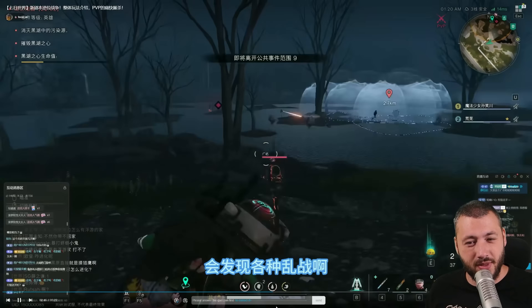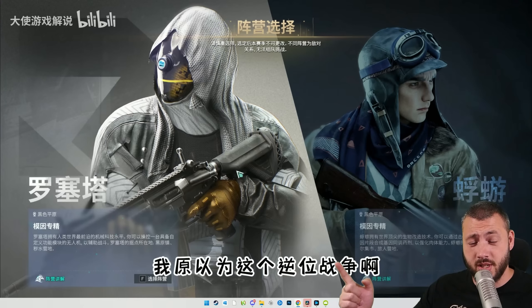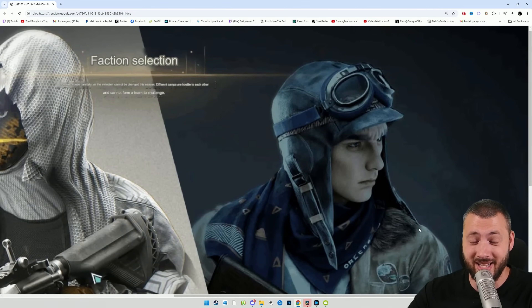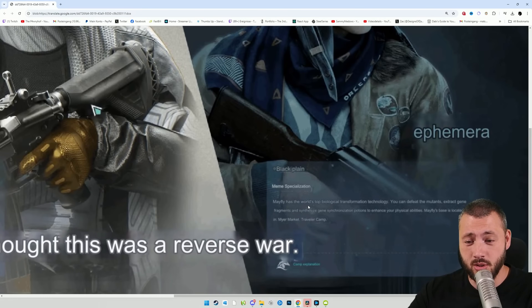At the beginning of the scenario, you choose one of two factions. You can choose Team Rosetta — the Rosetta team has the most advanced mechanical technology in the human world and you can control a drone with custom function modules to assist in combat. The other faction is the Mayfly faction. It has the world's top biotransformation technology — you can defeat mutants, extract gene fragments, and synthesize gene synchronization potions to enhance your physical abilities.